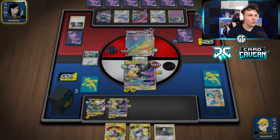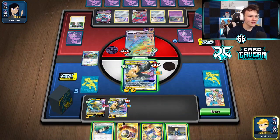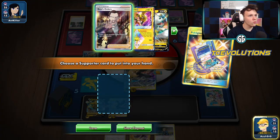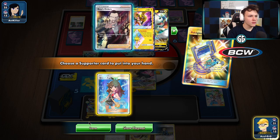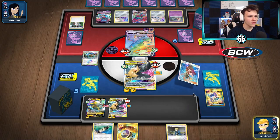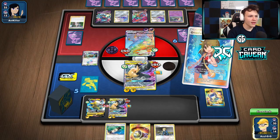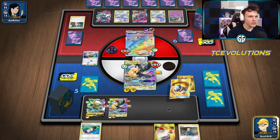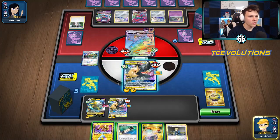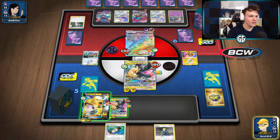The Bolt End currently one-shots Dragapult, so depending on our top deck and Poké Gear we could do some stuff. Bolt End is swinging super hard — that's pretty good. Starting the Poké Gear — going to go with Greens, get myself a Switch and a Quick Ball. I'm going to use the Coco Prism to one-shot the active with the Bolt End. Throwing the Great Catcher, using the Coco Prism — Bolt End doing an insane amount of damage. Switching into the Bolt End.